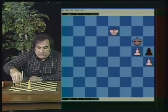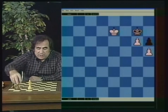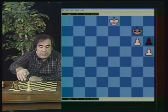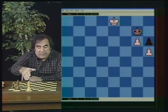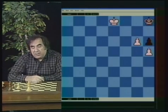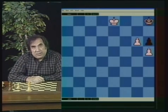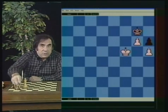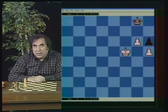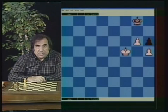So if black goes King g6, King f8 — imagine the same position here — there is no 'behind,' there is no square, because this is the last rank. White can never get to the f-file. Black may even invite white to go to the f-file, but then it's going to be stalemate and it's a draw. So in this position, if black goes simply back — King h8, g8 — there is no way for white to make any progress. It's a draw.